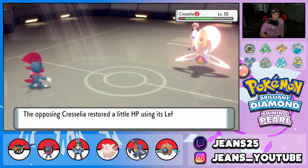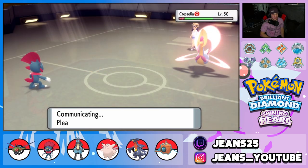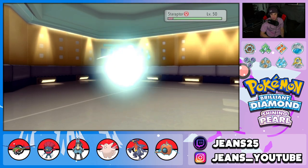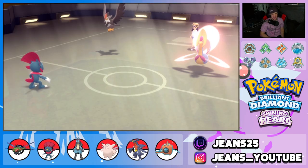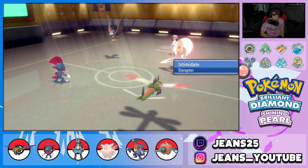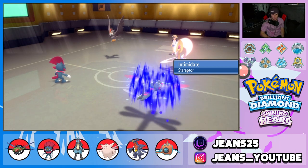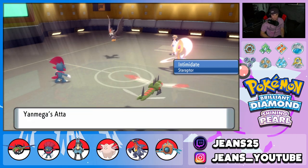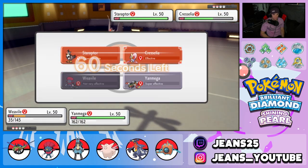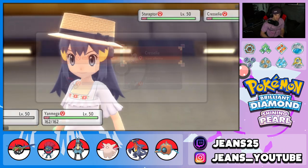We obviously go into Yanmega — this one's coming down to the wire! Solid battle win or lose. I should have given Lucario the Focus Sash over Yanmega in my opinion — but Yanmega thrives with it. He goes into Staraptor and time is ticking. We're going to drop Bug Buzz into Cherrim and go for Ice Punch as well.